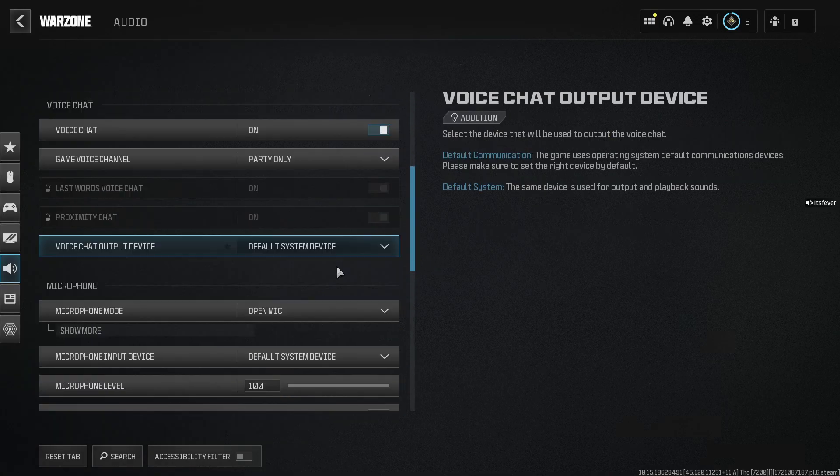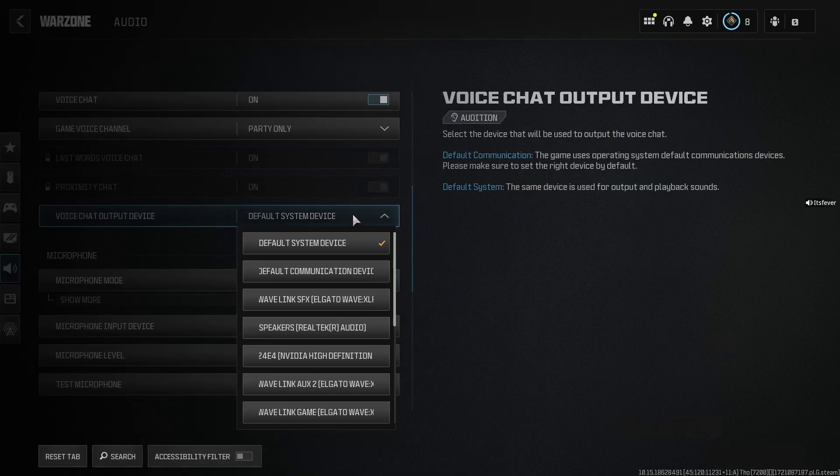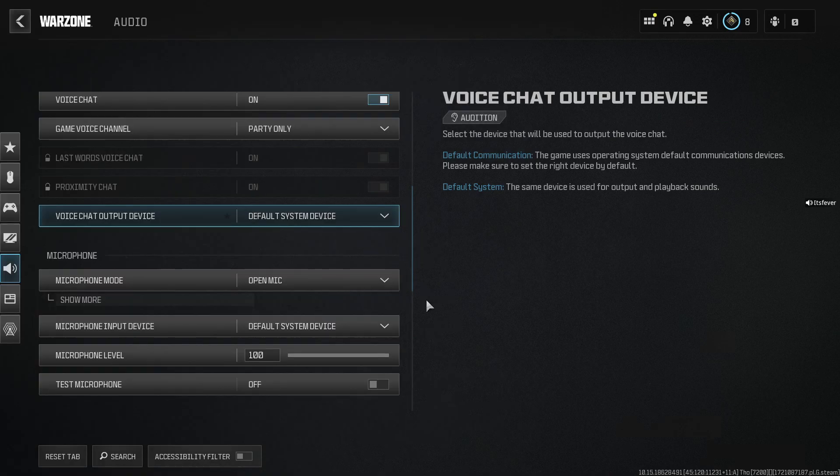Now as far as voice chat output goes, sometimes this can choose the wrong one with the default system device. So I recommend if you're using headphones, for example, that you scroll down and actually select it to ensure the voice chat is coming in the right way.